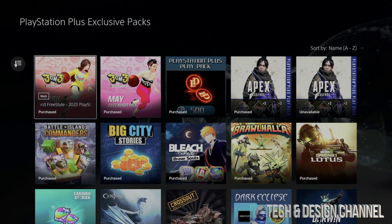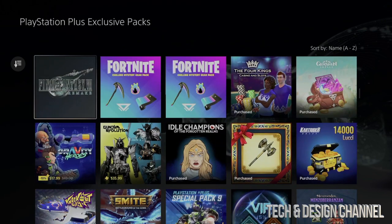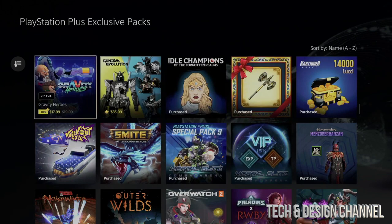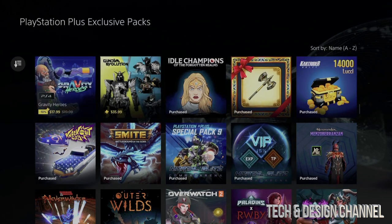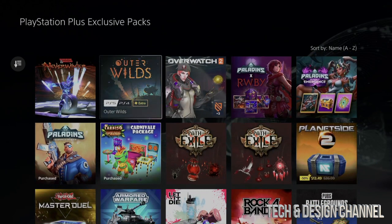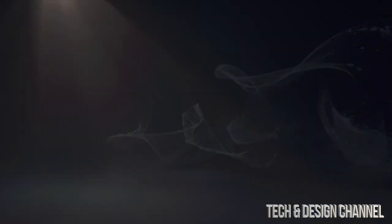Anything that says 'Purchase' means you have already purchased it. Anything that doesn't say 'Purchase' means you have not purchased it yet. We're going to be purchasing stuff that's free — unlike stuff that might just have a discount, such as these right here. Those are just discounts, not really free. Everything else should be free.